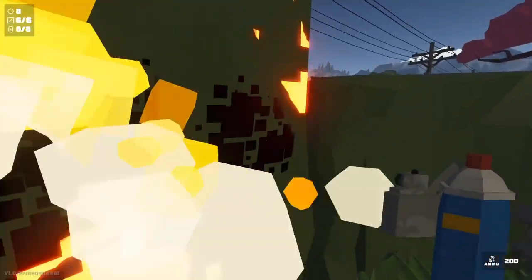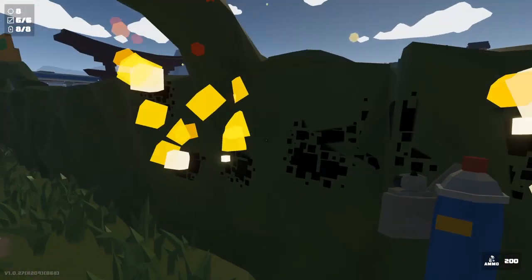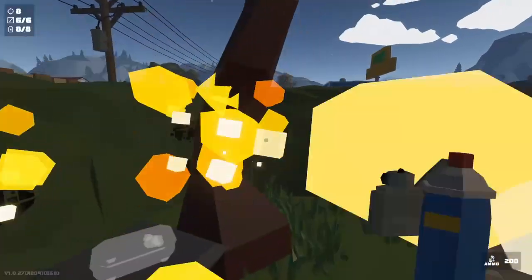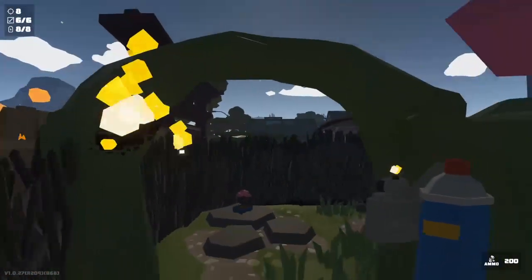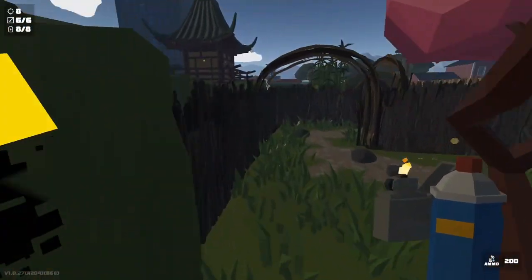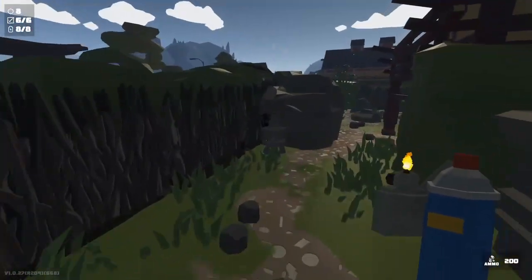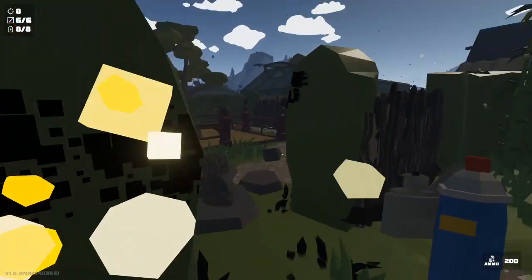Just keep burning until you pop the achievement. Make sure you get all the green basically — the more you start on fire the better. It should pop whenever you get enough to burn. Good majority of the time you don't need all of it to burn, you just need to burn enough of it to where it'll pop. At about this point, right there, it would pop. It doesn't show it on my screen, but it does pop. So bear that in mind.